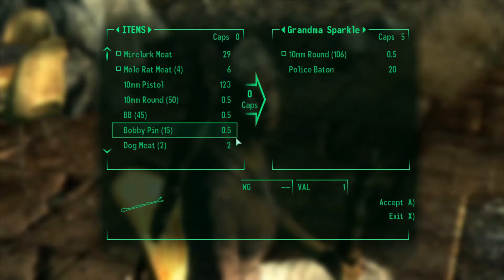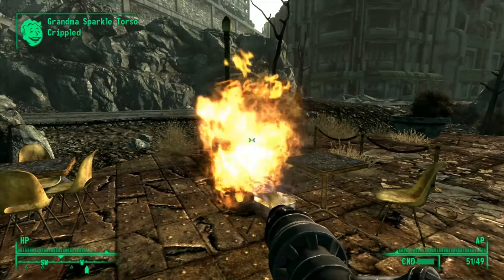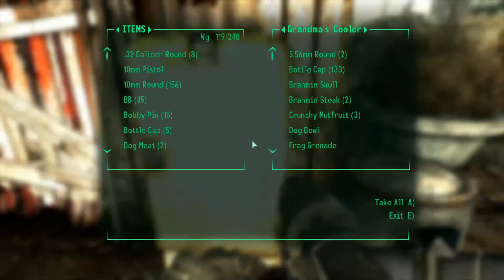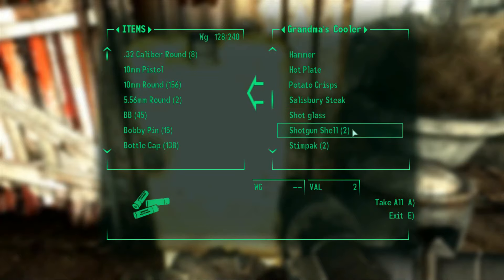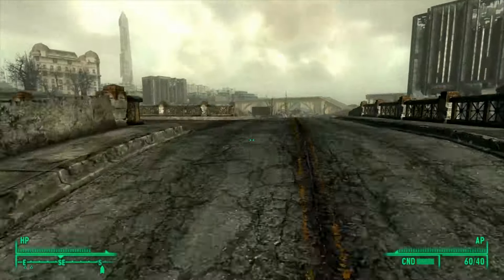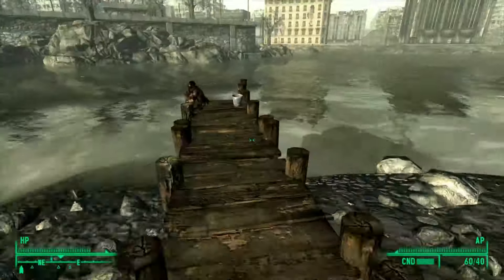Be it a grunt unit like our FNV Regulator run or our Fallout 3 NCR Trooper run, or if we play as the characters themselves like Butch Delori in both games, or Raul Tejada in Fallout 3. And because I did load a previous save to skip over everything in Vault 101, I am going to cut that time from our finale. I'll have a screenshot of it for you guys right at the end.